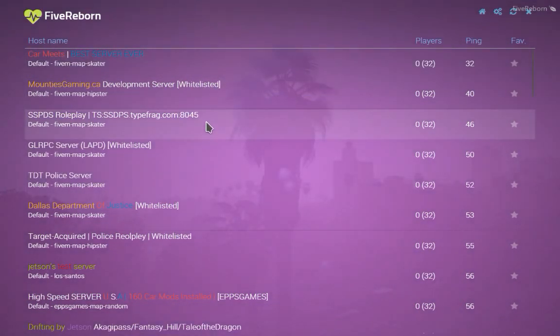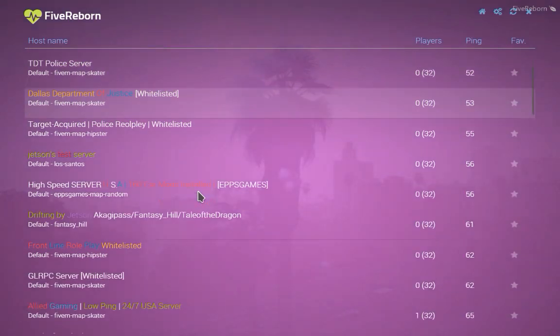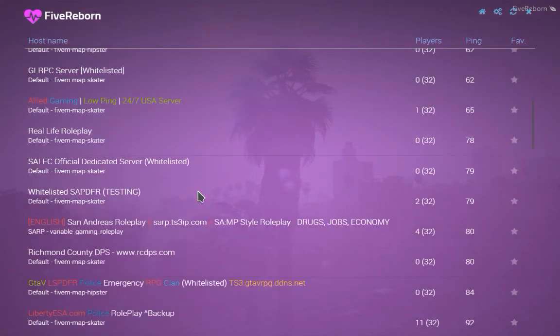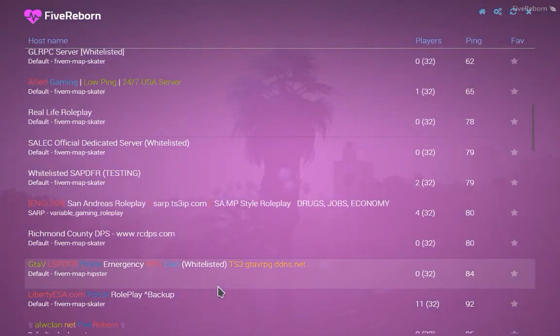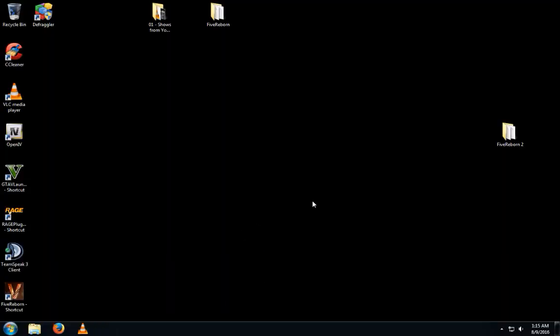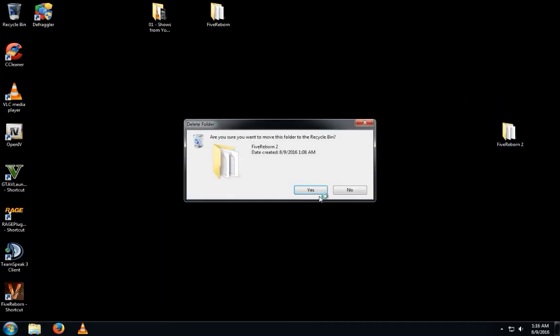Okay, so some of these servers you ain't gonna be able to get into, and some of them you will. The ones with a whitelist, you're gonna have to sign up for or something like that. I wanna play this one right here, so I wanna get into this server and actually play. It just crashed on me. I'm gonna log into this one right here, actually — let it take me into it. I'm gonna remove that one; I don't need it.